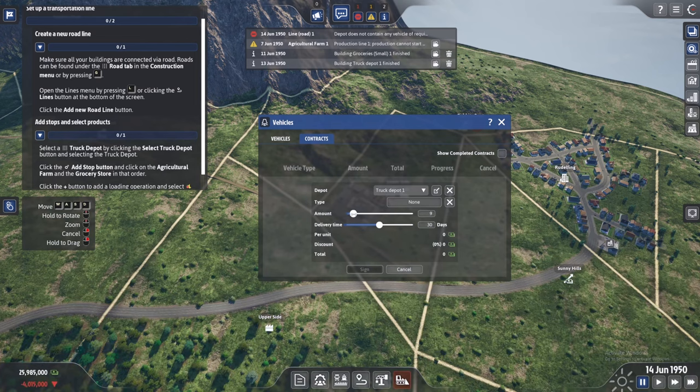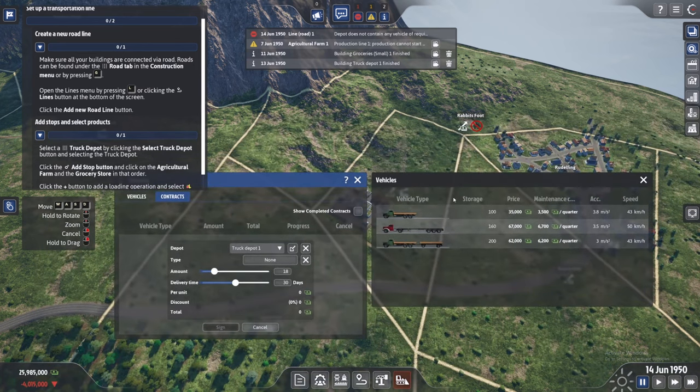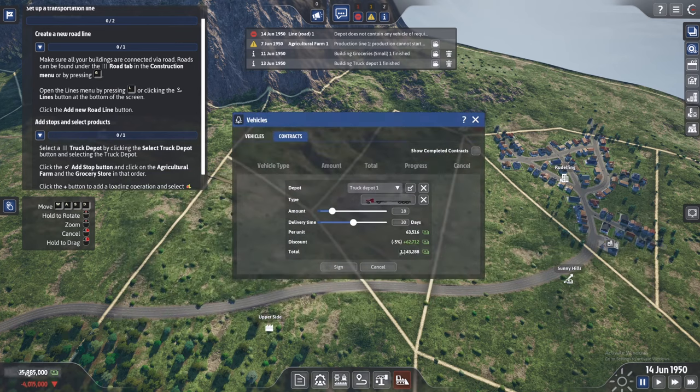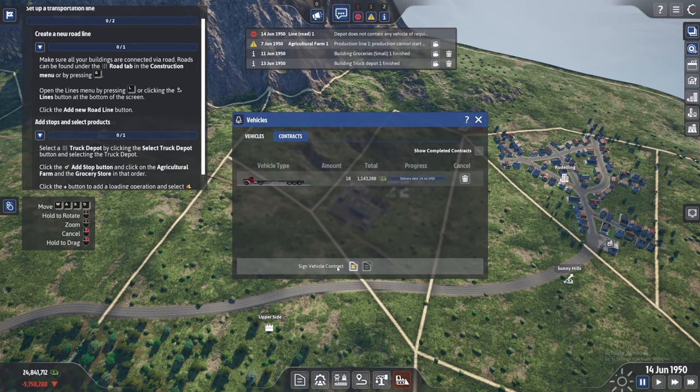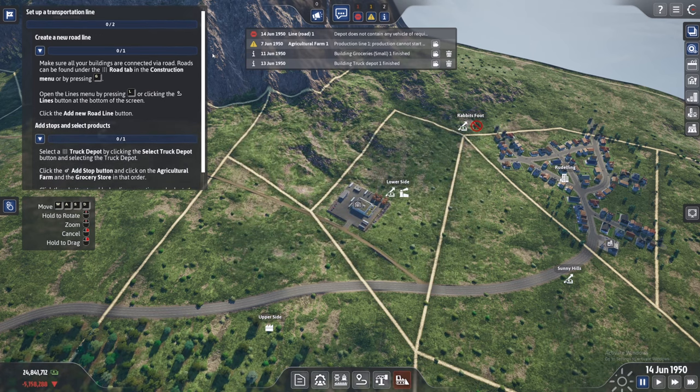The tutorial says to get six trucks but we are going for 18. Choose the type of vehicle — probably go for the fastest one. This will cost us around one million and we have 25 million, so that is fine.